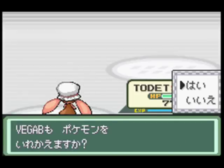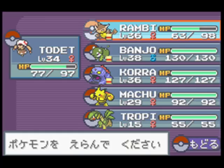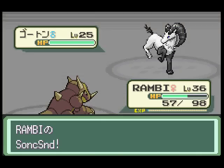I could probably just get rid of Howl. I don't really care. I kinda have some use for Iron Defense here and there. Feint Attack - okay, you're not Dark type just yet.